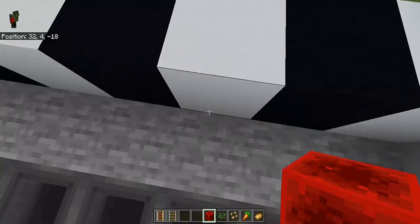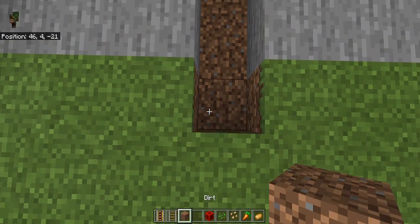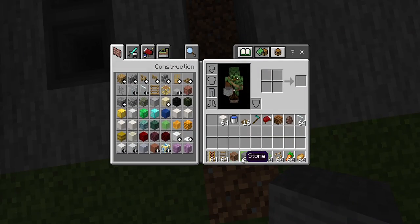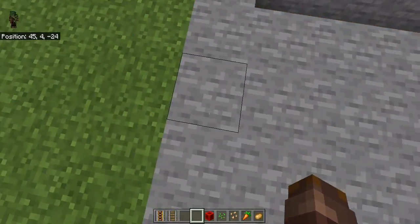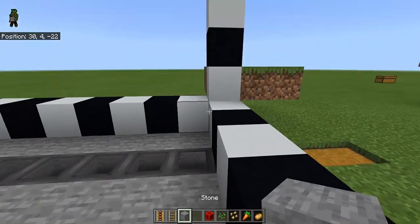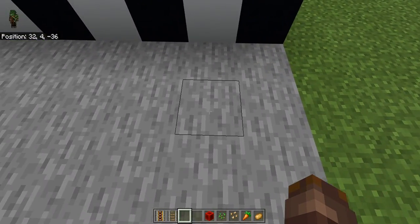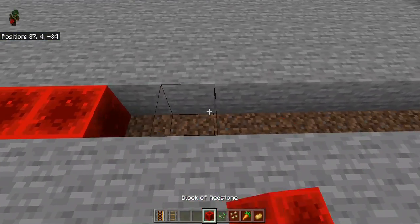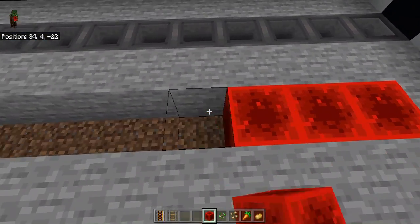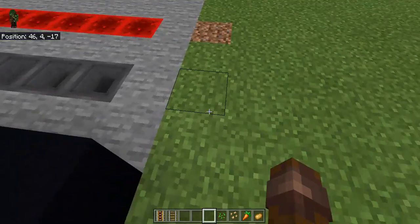Now you'll need your redstone blocks. Come three or four out from this wall — one, two, three, four — and dig another trench. Dig another trench on the same side, leave this open because this will be the wall, and this will also be the wall. Now on the other side, one, two, three, four — replace with redstone blocks. Same on the other side: redstone blocks. You may end up with four extra because this is a 15 by 15.